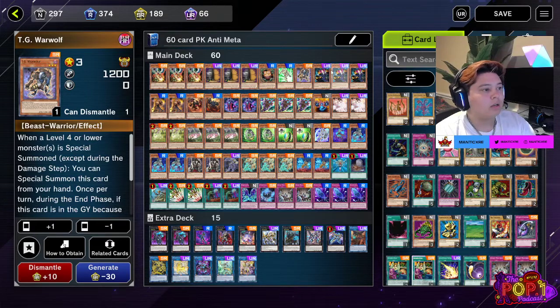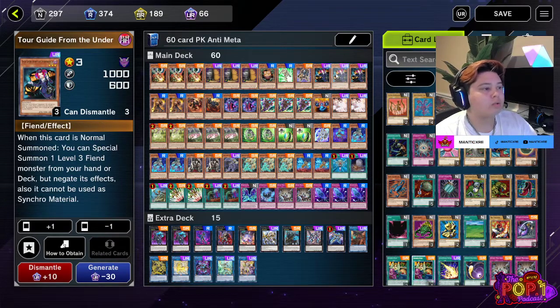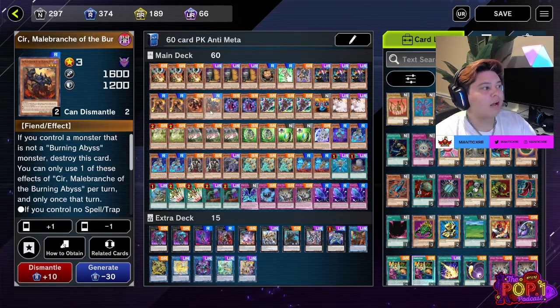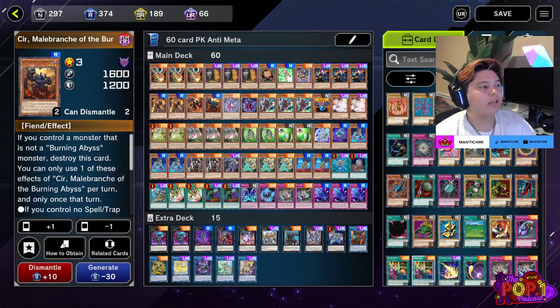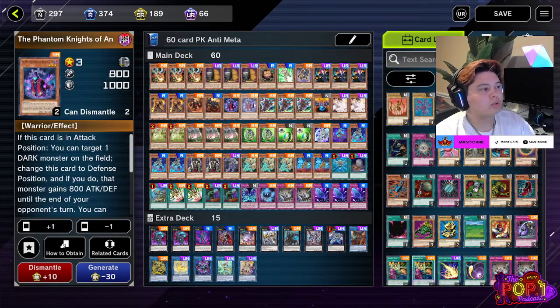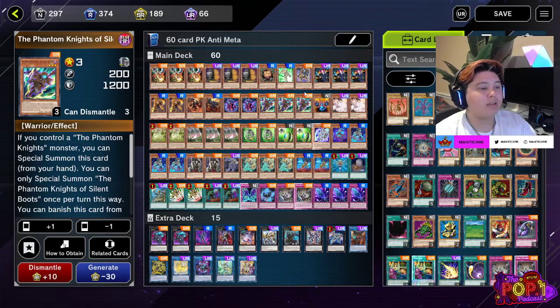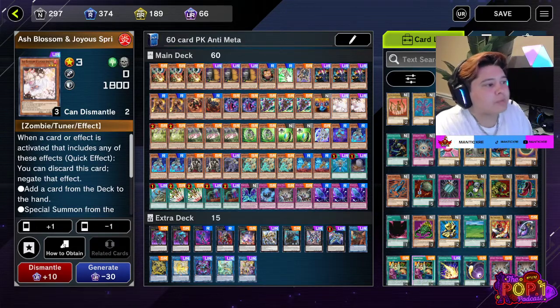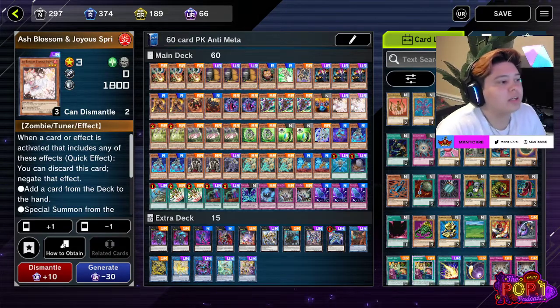Junk Forward is in here because when you top deck it, it's a free summon. TG Warwolf can special summon when a level 4 or lower monster is special summoned on the field. Tour Guide is your normal summon to get into Sangan. We have Kagamuchie Knights — when you normal summon it, it's a free special summon. We have Graph and Seer for the Cherubini line I showed in the duel. Two Ancient Cloaks, though sometimes using it to get an extender forces you out of your Rongo line. Three Boots because they saved us throughout the duel, letting us keep going into Fog Blades. One Gloves — sometimes it gives a free 1000 attack buff to your XYZ monsters, but it's just another card name.